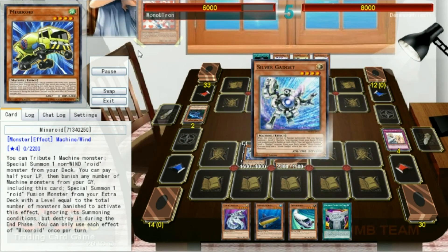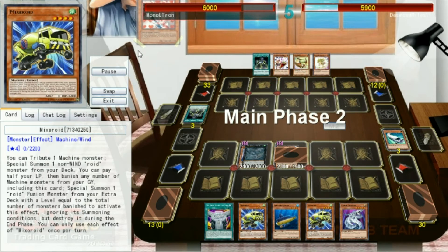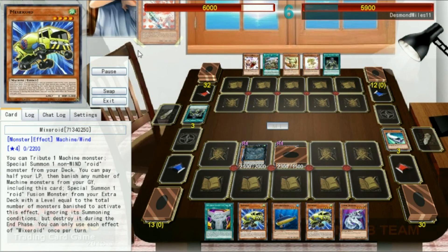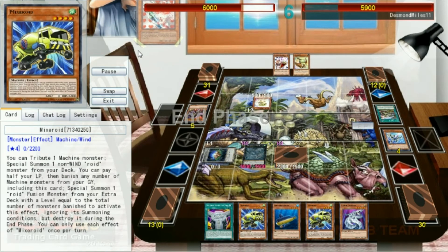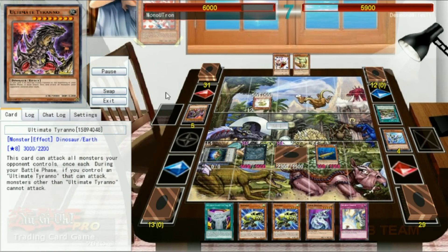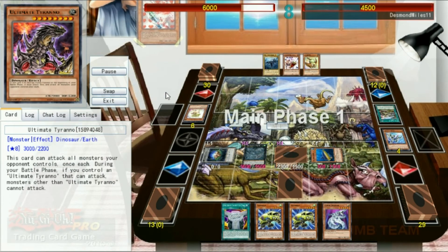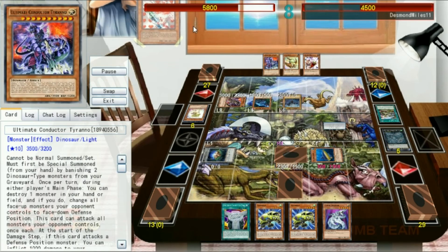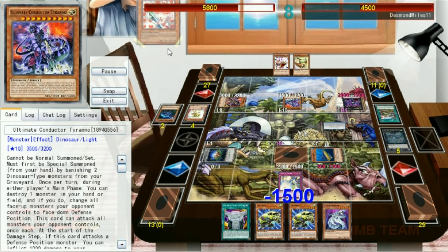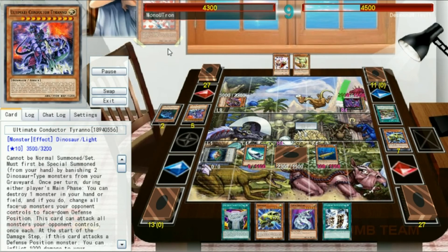During my turn I'm going to use Silver Gadget to special summon Expressroid, add two copies of Mixroid back to my hand preparing for a longer, grindier game, and then use Tornado Dragon's effect to destroy this set card, thinking maybe it's another Quaking. It turns out to be a bluff and I pass it back. He uses Swords of Concealing; I'm going to use Tornado Dragon's MST effect to negate. He reveals it was bait for Lost World and then immediately walks into his Egg Token with a Baby Sarasaurus, setting an Ultimate Tyranno I expect for a future play. Unfortunately, we don't really have any capacity to OTK him; we're just going to be able to do a little bit of damage and switch this Submarine Roid to defense mode, setting a Solemn. He's going to normal summon Megalosmasher, which is not good for us. Now our board is completely full.